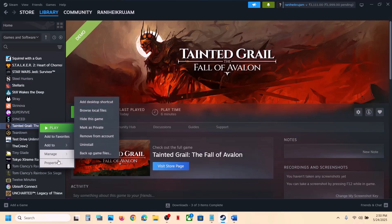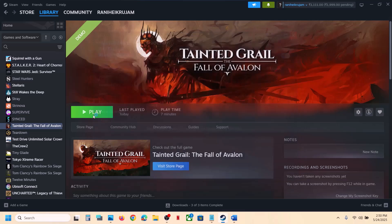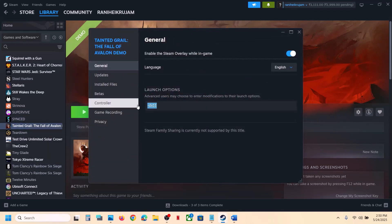Make a right click on the game, select Properties. In the launch option, type in -DX11. Launch the game and check. If that does not work, make a right click once again and this time type in -DX12. Launch the game and check. Still not working, you can remove this and follow the next step.